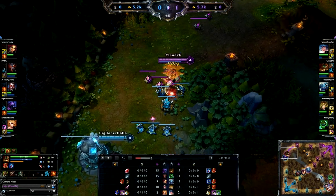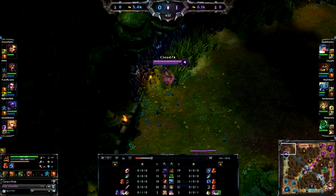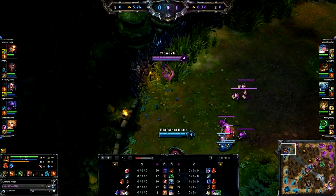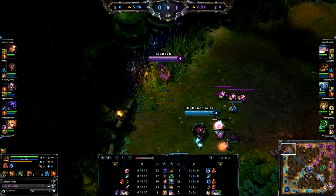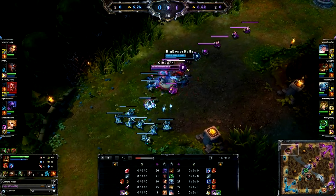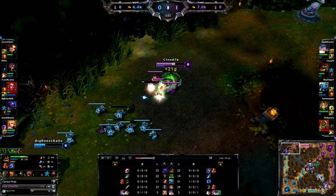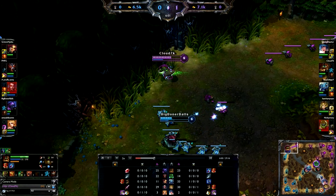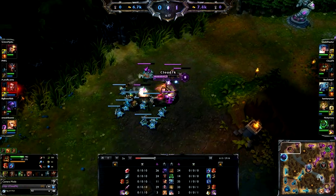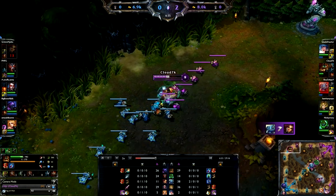Now I've got level four. When he's aggressive I can do something because I have two points in Tiger, one in Turtle, and one in Bear. I'm waiting for him to push up — once I see him burn his jump, I go in. He does his little dodge and jumps on me, so I go back in Tiger, pop my ignite on him, he pops his on me. Even though I'm getting hit, my Turtle stance brings me back above him in health. I pop Ghost, he pops his and was a little bit faster than me due to movement speed runes.